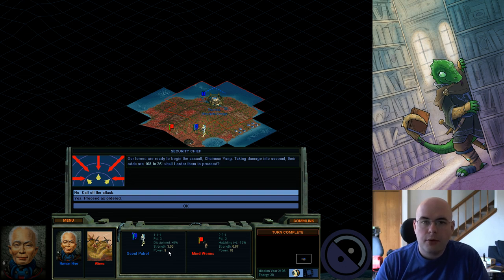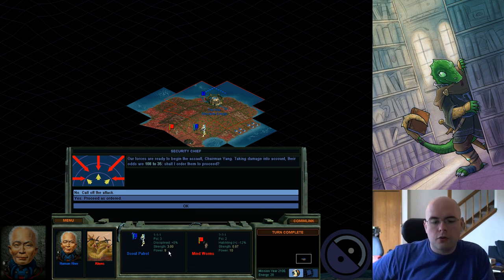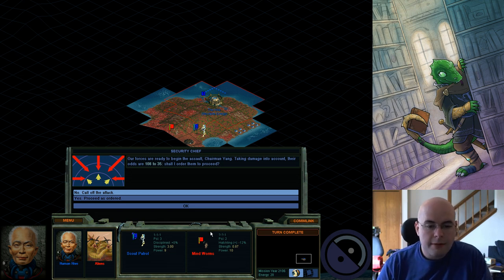Units have 10 hit points by default — it's actually 10 times your reactor number. Fission reactors are one, Fusion are two, Quantum's three, and Singularity's four. So I have nine hit points. I'm fighting against something that has 10 hit points, but it's substantially weaker than me and has a penalty — that's including the penalty.